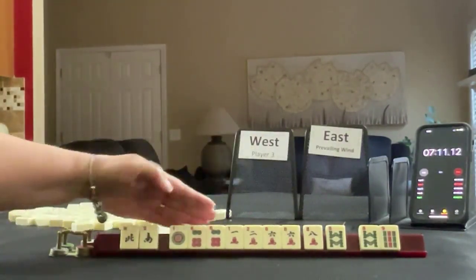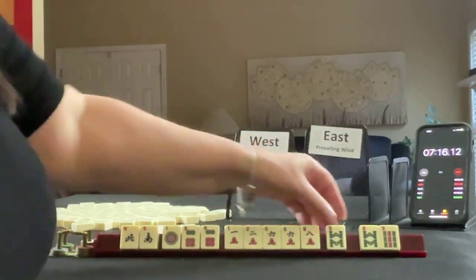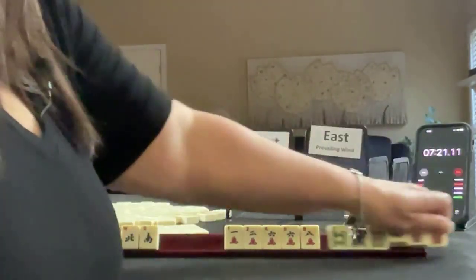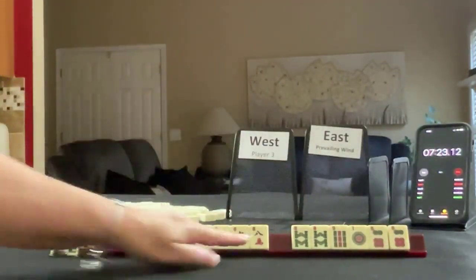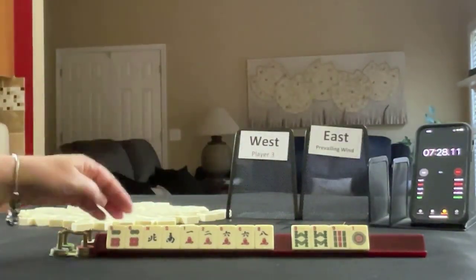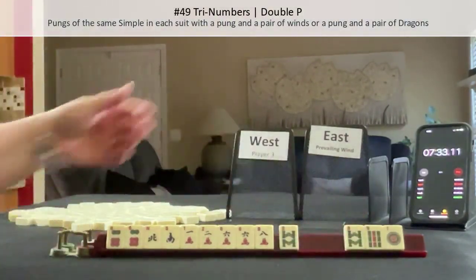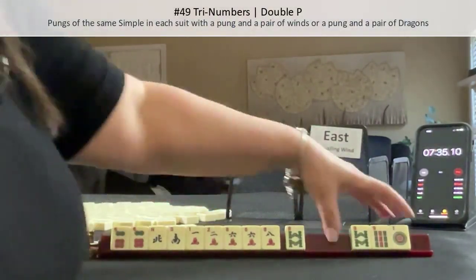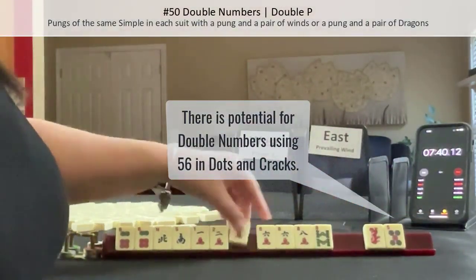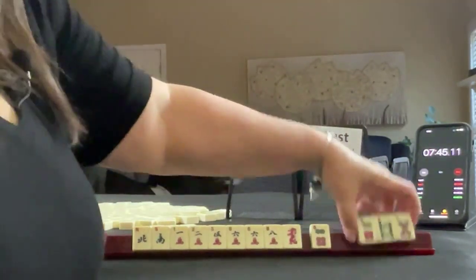North, South — three dots; pair of sixes; 1, 2, 6, 8 in cracks; pair of six, eight in bams; and a pair of nines. I think I would play probably one suit and honors. We do have sixes here — we could maybe try for numbers if we get the other six. I think I would break up the eight and focus on cracks.